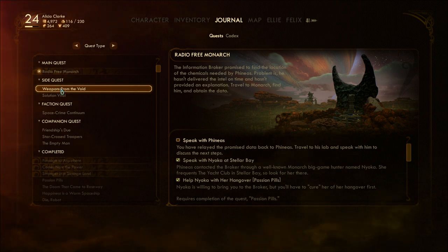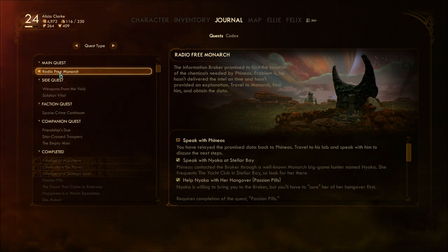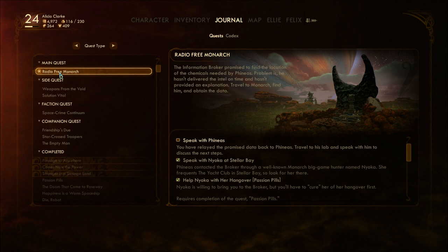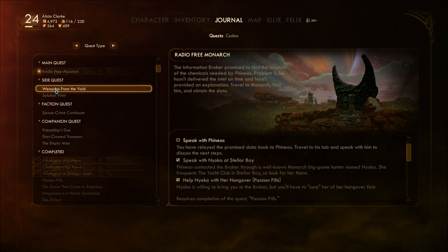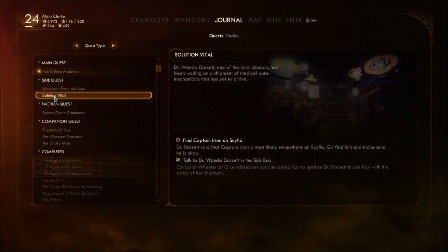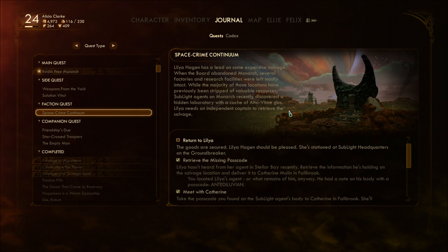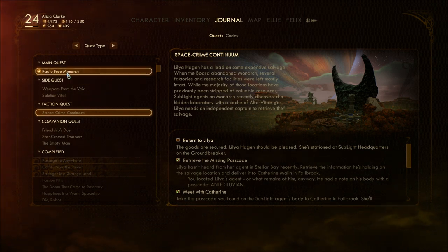We've got not too many quests left, at least for now. We're going to talk to Phineas first — I've relayed the promised data back to Phineas from the information broker. Travels to his lab and speak with him to discuss the next steps. Then we're going to return to Lillia Hagen because we have the Alta Vitae gas.